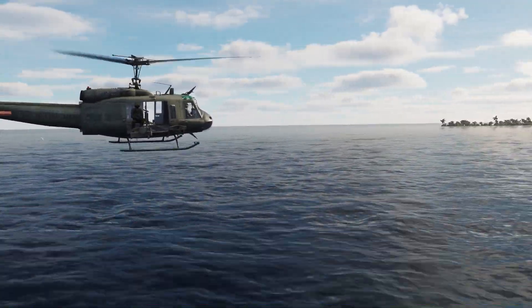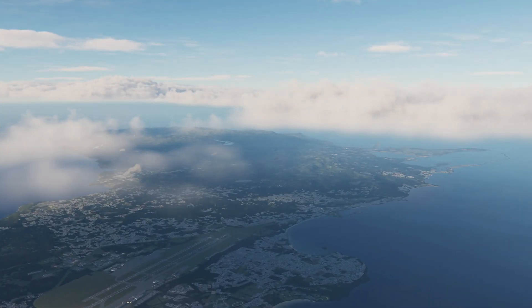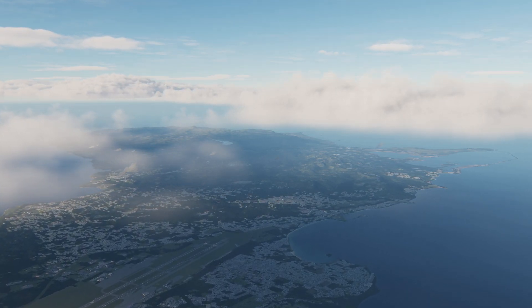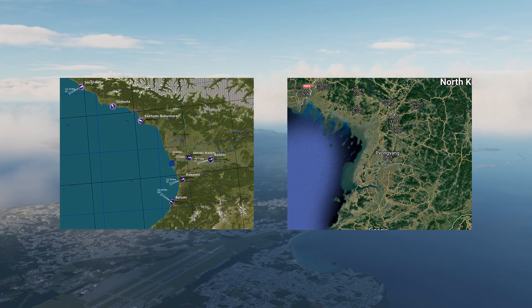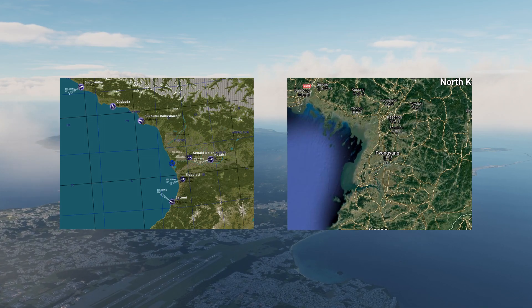Alternatively, if you have a similar enough map, you can use it as a stand-in. Guam is a small island — it would never pass for Vietnam — but the Caucasus map is quite similar to Korea, so that worked quite well in Hunters Over the Yellow, my F-86 Saber campaign.